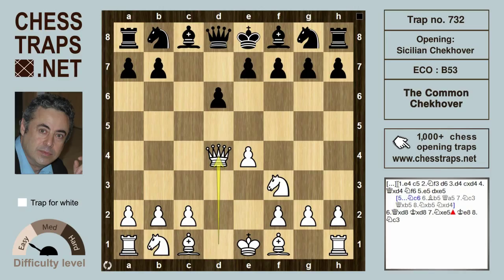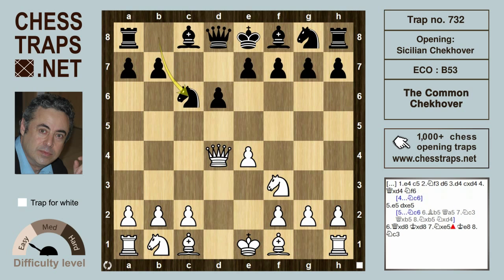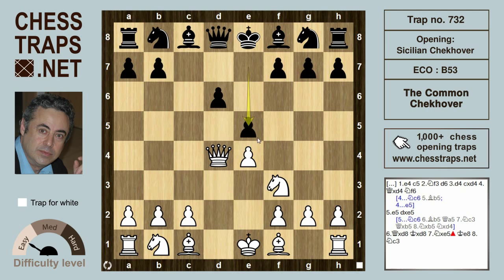Although the queen has made an early exit, which is not usually advisable, if black plays knight c6 hitting the queen, the queen need not lose a tempo because bishop b5 is going to pin that knight on c6. Alternatively, if black tries e5 hitting the queen in the center, it creates serious strategic weaknesses on d5 and d6.